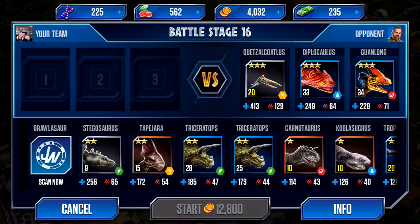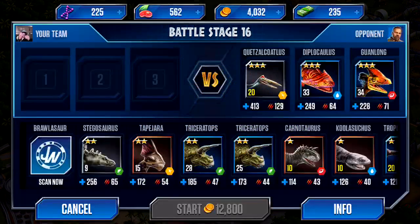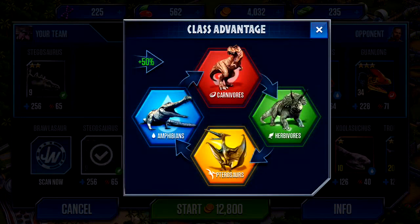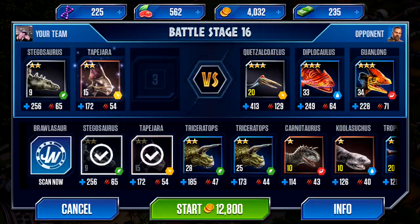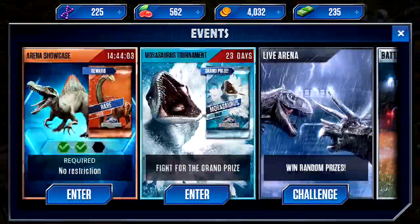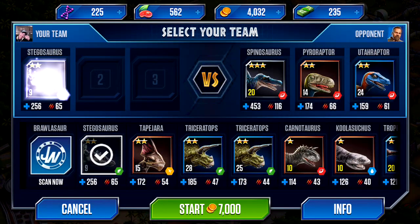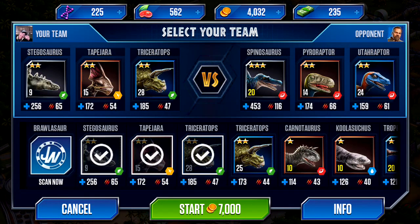Let's see. Win random prizes. All my dinosaurs are healed, so now I can go to battle stage 16. I have a wind, so I need a herbivore to go first, a water one so I need a flying one, and then a meat so I need an aquatic, a water one. And it costs $12,000 and I only have 4,000 coins. So of course I can't do that. Let's try this instead — I'm just going to go with my three most powerful ones.